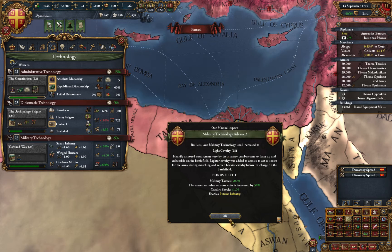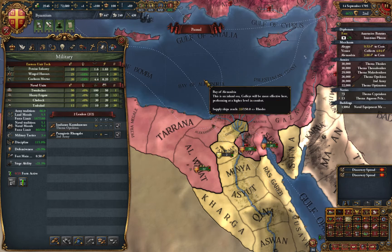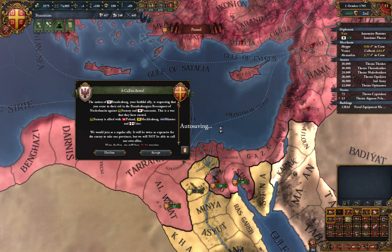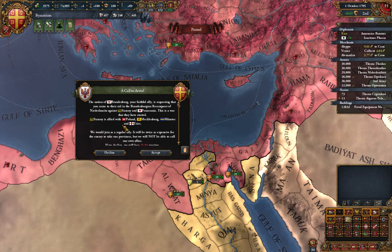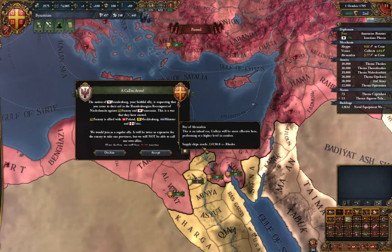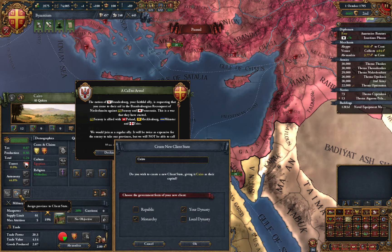Going up tech, better units. First of all, before I accept that - oh I don't want to be in war with Poland. I am going to look at that war soon. But first of all I am going to create a subject - this is how I do it. Assign province as a client state, yes. It can be Cairo - monarchy, yeah seems good.